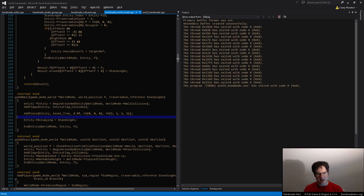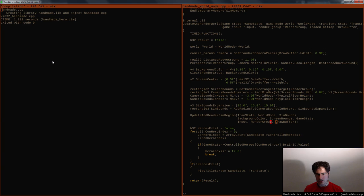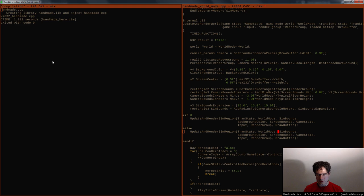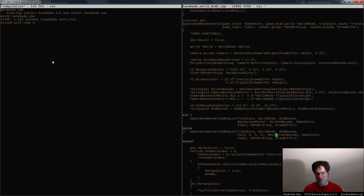Now if I run this, I should get exactly the same thing I was getting before. And I believe if we want to, we could turn off rendering. Let's just try that and see. I'll call update with nothing for the background color, zero for game_state, zero for input, zero for the render group and zero for the draw_buffer. Now there is one place we're going to have to fix — inside the brain, because there's one person who does use the game_state and input.